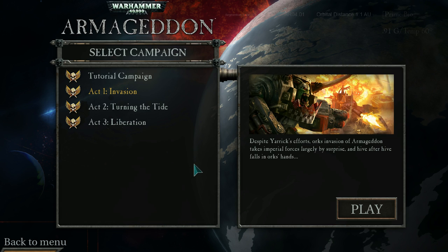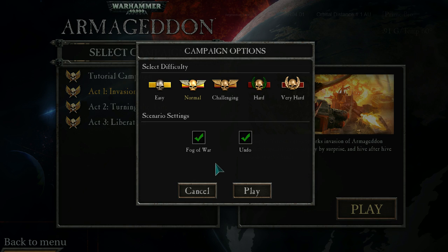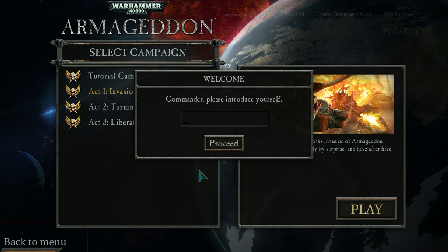Act one: Invasion. Despite Yarrick's efforts, the Ork invasion of Armageddon takes imperial forces largely by surprise and hive after hive falls. The grammar here is wrong — I think Golem wrote these. We're going to normal... actually challenging. Fog of war: yes. Undo: yes. Let's proceed.